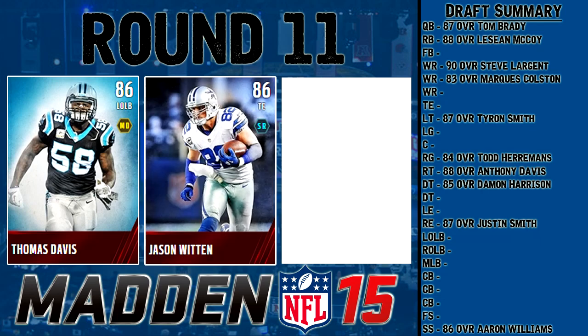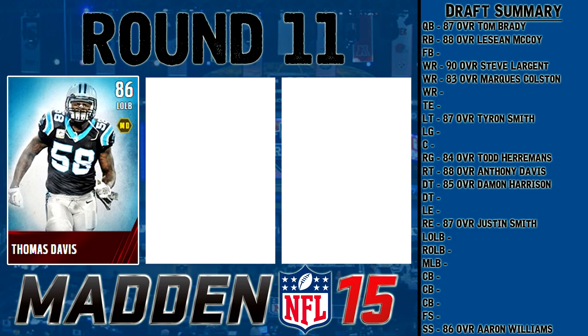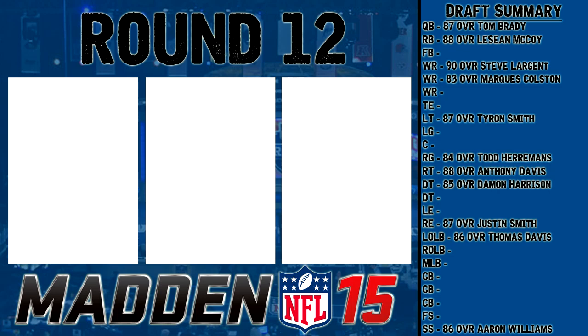Round 11 is 86 overall players: Thomas Davis, left outside linebacker; Jason Witten, the slow tight end from the Dallas Cowboys; and Sam Shields, Road of the Playoffs cornerback. Sam Shields has great speed but I think I'll stay away. Jason Witten is way too slow for me right now. Thomas Davis has great zone and good speed — I'm going to go with him as a great 86 overall left outside linebacker.